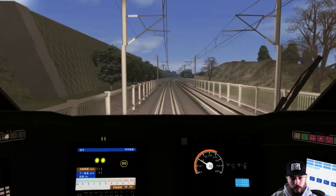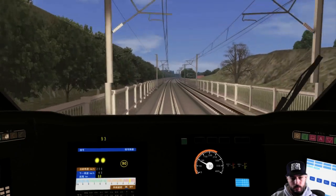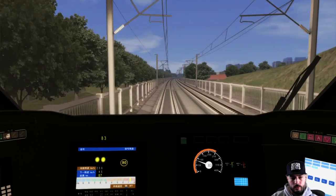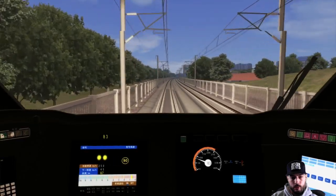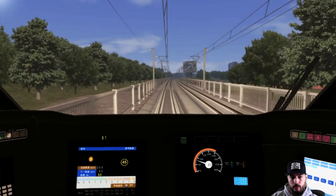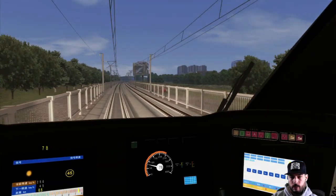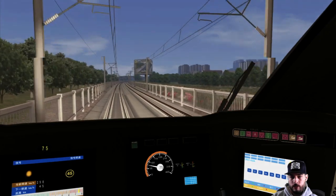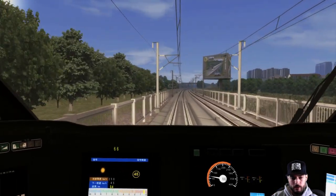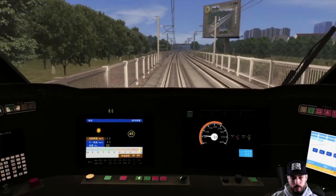Getting back to the side since we're slowing down. About a kilometer out, getting under 90 kilometers per hour and then down to 45 - the station should be right up here. Got a little city off to the side over there, very Chinese looking in its own way.